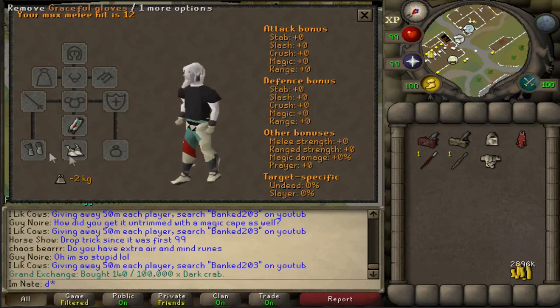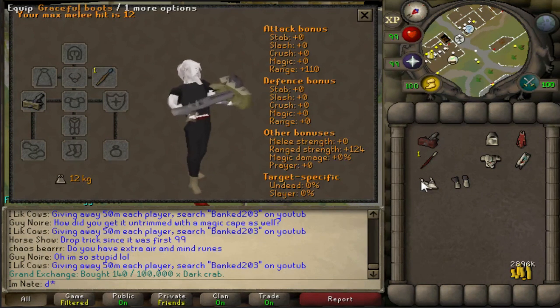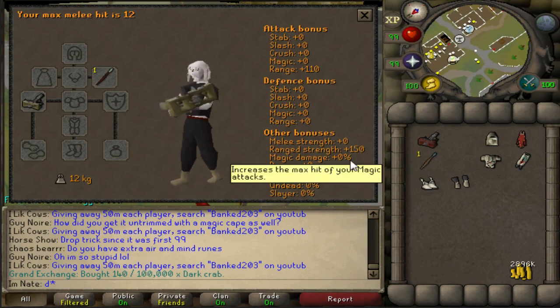Let's take off all my gear so we can see the stats. There are the stats of the light ballista. Put on a rune javelin — before I think the highest was an addy javelin that you could use. Now you can use rune, and you can also use dragon, which has 150 range strength.